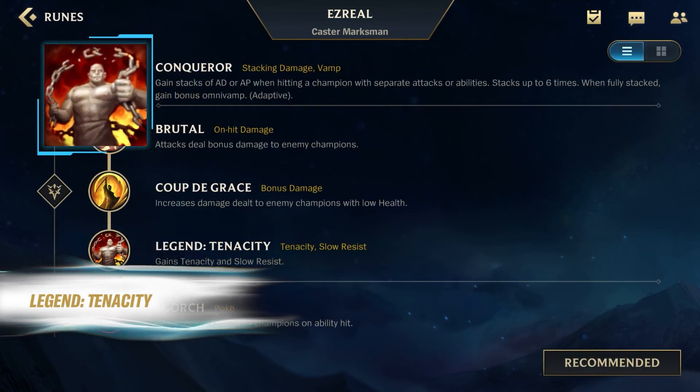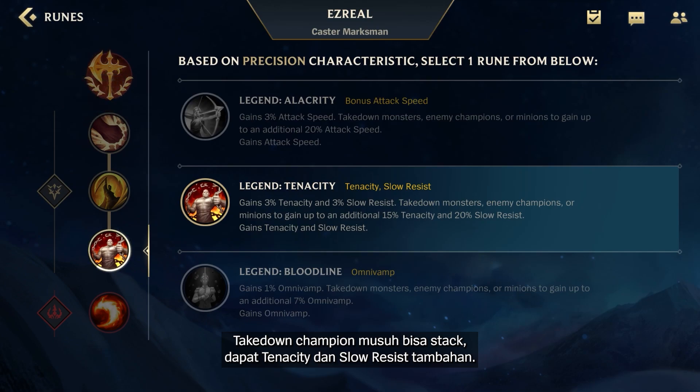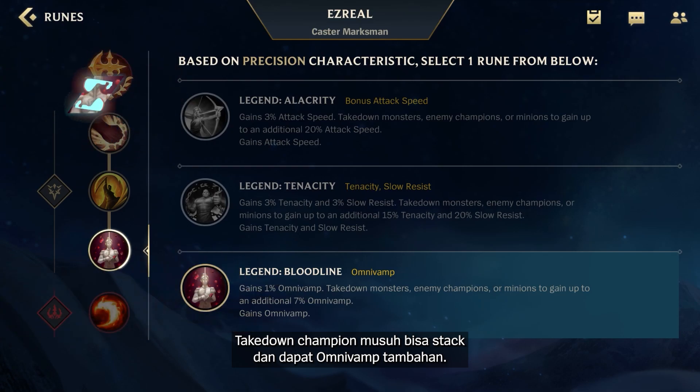Legend Tenacity: takedown enemy champions to stack and gain additional tenacity and slow resist. Legend Bloodline: takedown enemy champions to stack and gain additional omnivamp.